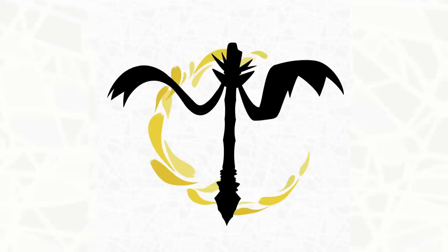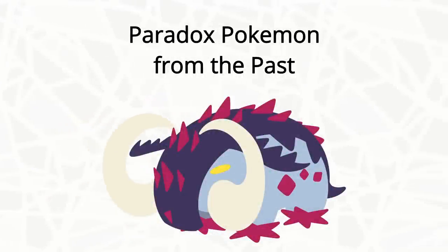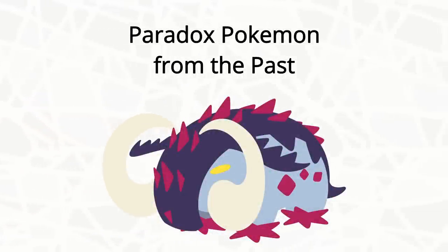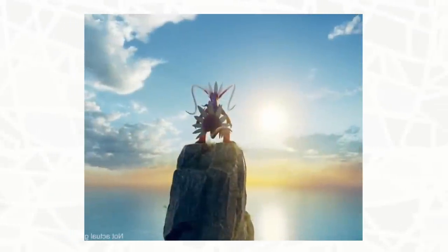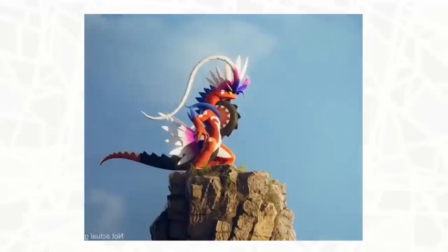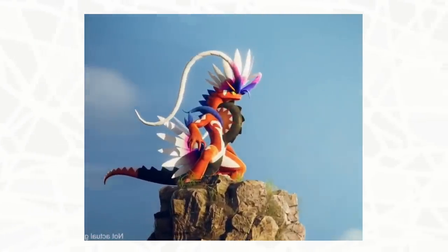Without further ado, let's go back to the past. Generation 9 has introduced a new category of mons called Paradox Mons, where the Scarlet version of the game features eight new designs based off of the prehistoric past, one of which you meet pretty early on — Choridon, the funny bike lizard you see on the box. Personally, I do find this to be a pretty clever way to reference previous mons.